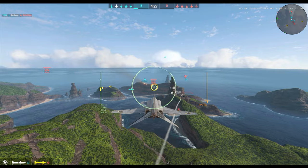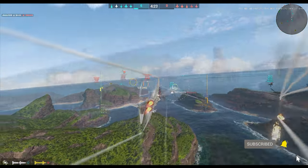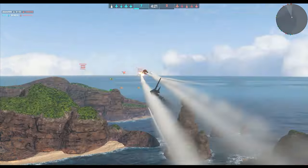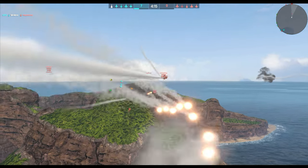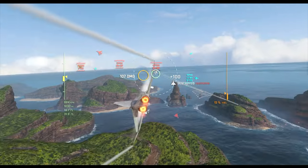Viper turns his jet around, flying right into the enemy territory. I'm right behind him, splashing a hostile along the way. This is Viper's kind of a kamikaze run here. Takes a missile to the face from the Su-30, but he's not stopping. He's on fire. He's smoking. Another missile on an Su-27 - good splash. A missile comes in from the left and takes him out. Viper is down.